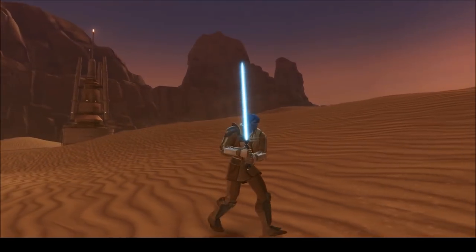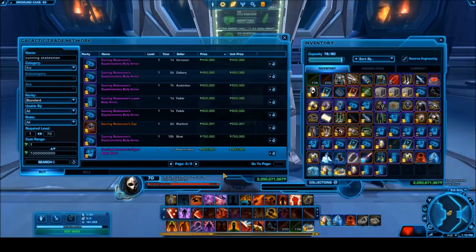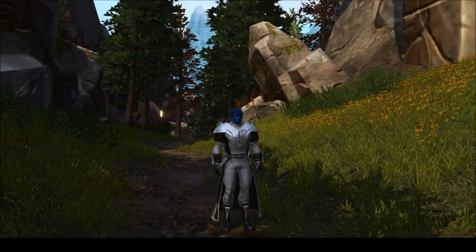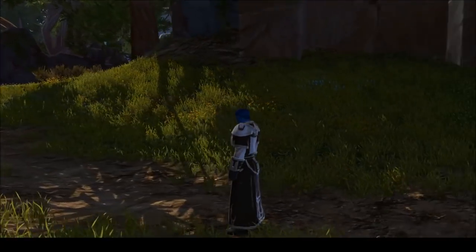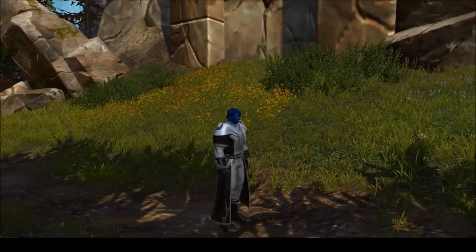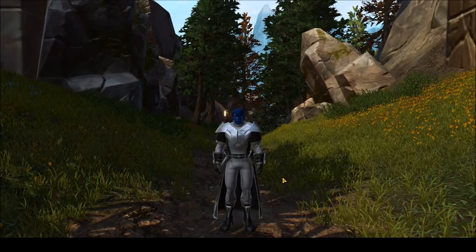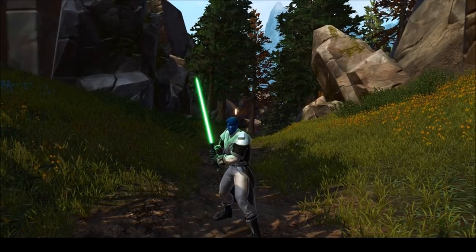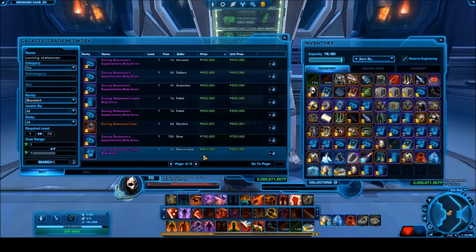For someone who really wants to go with a warrior theme, the Cunning Statesman armor set turns out to be really nice — specifically the upper body armor, which has a very polished and pristine look. The irony is it was meant for a statesman; I believe it's based off the Star Wars Rebels character who was the Imperial dignitary on Lothal. But dyed black or a dark color, the upper body looks absolutely amazing. It's a gold armor piece but very cheap on the GTN.